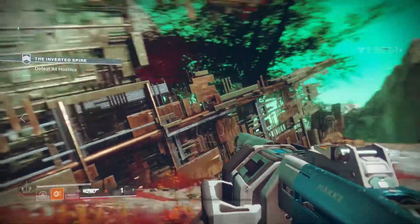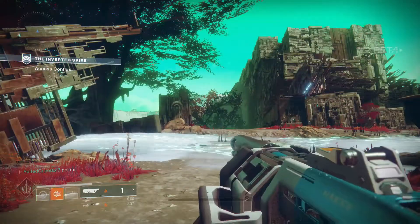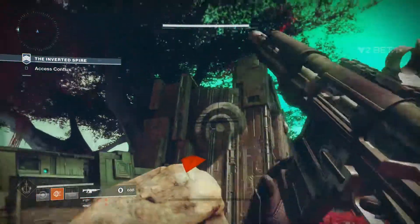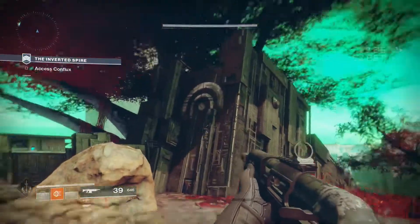What's up everybody, it's EditedKape here, back with a video for you guys. In today's video, I'm going to be showing you guys another awesome place in the Destiny 2 beta that you guys can go. Everybody's pretty much made a video on this, but that's okay. If you guys don't know, this is an awesome location you can find if you're on the Inverted Spire mission — come to the right once you guys spawn in, and you can make it to this location.